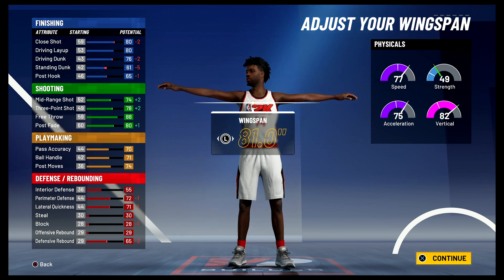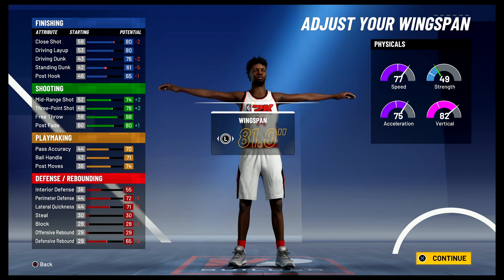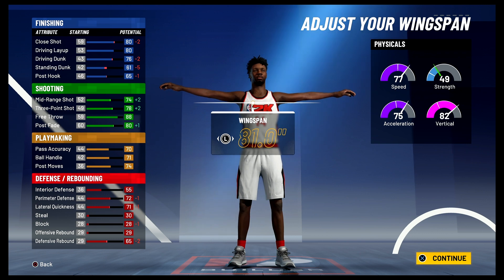At 99 overall, you're going to have a close shot of 84, an 84 driving layup, an 80 driving dunk, a 65 standing dunk, and a 69 post hook. For your shooting stats, you're going to have a 78 mid-range shot, an 82 three-point shot, a 92 free throw, and an 84 post fade.